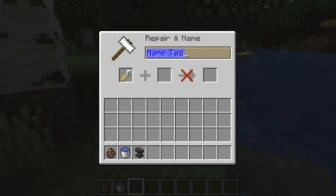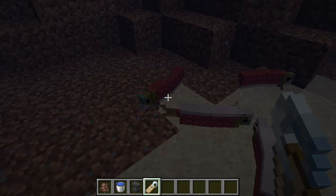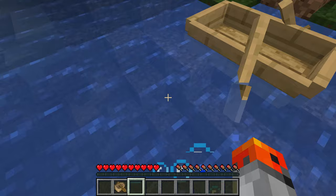If you name a fish using a name tag and later collect it with a bucket, the bucket will say 'bucket of' and your fish's name. In some newer versions it might just say your fish's name without anything else. You can also make fish upside down because the Dinnerbone name tag works on fish — it works on pretty much any mob and turns them upside down.